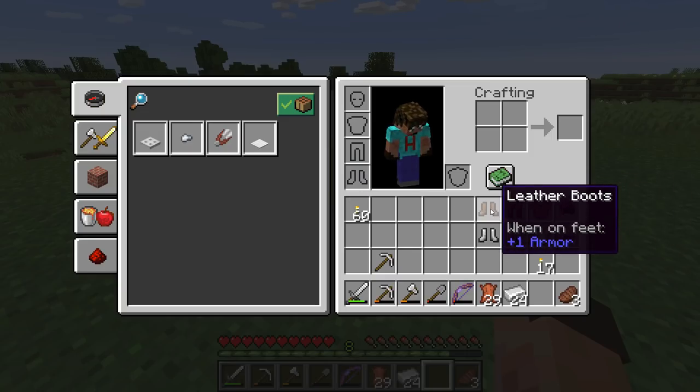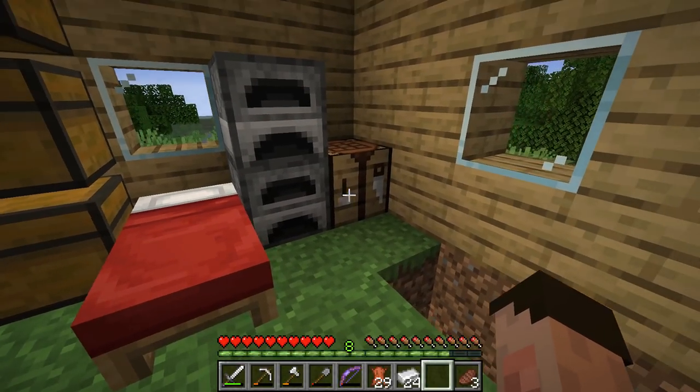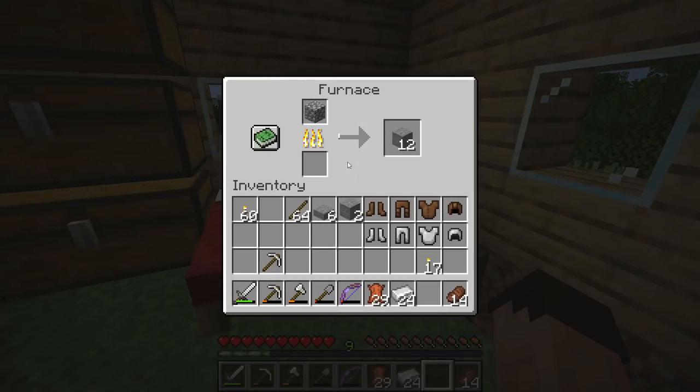You're also able to make different colored leather armor, and I'll show you how to do that. But first, at the moment I'm smelting up some cobblestone.